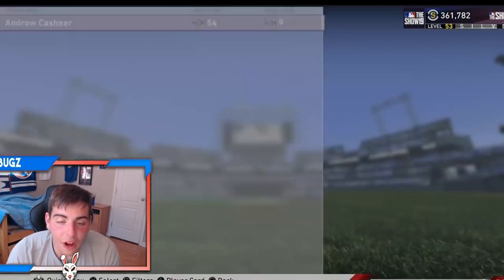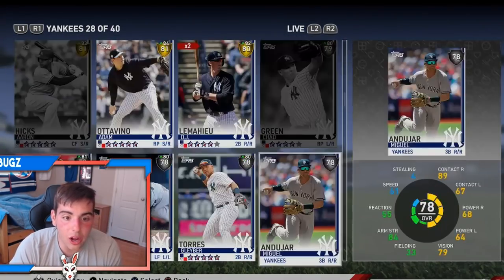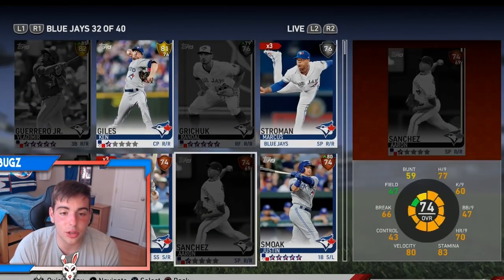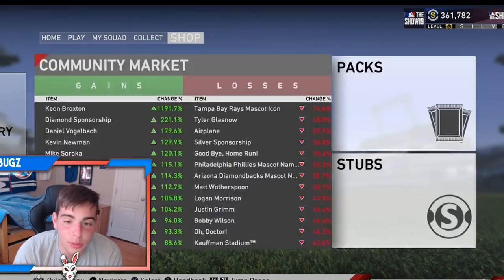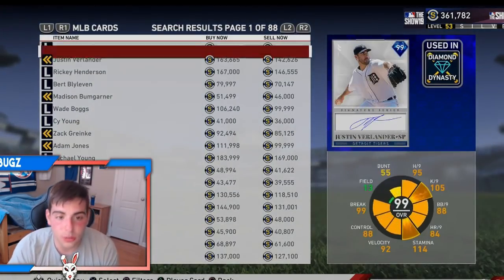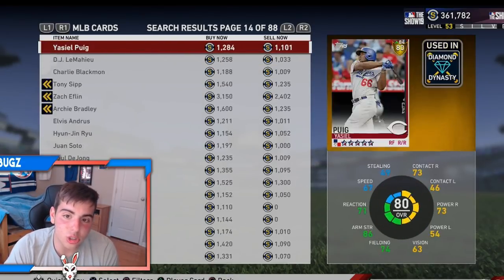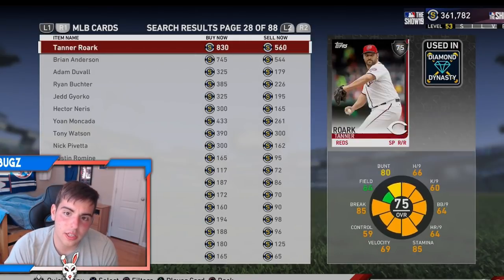We got five of these too. I'm telling you — just sell a bunch of duplicates. It will add up. Sell some of your golds that you're not using and you will make a ton of stubs this way. This is what I did in the beginning of the game. I'm not going to lie — I did also buy some stubs. But let me show you some specific cards to pick up.